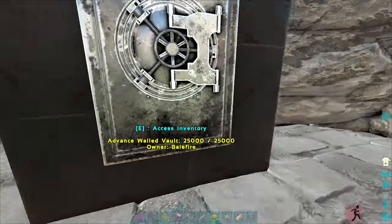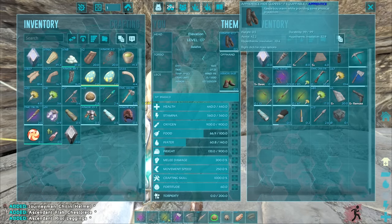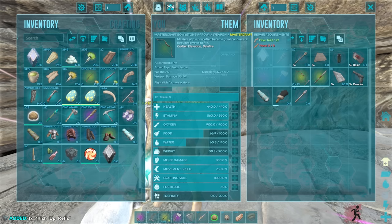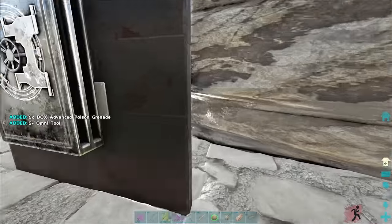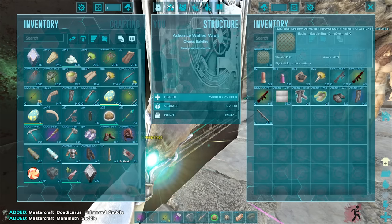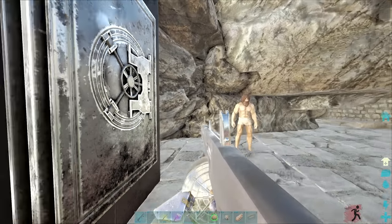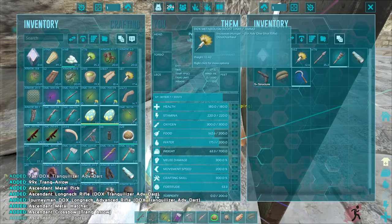Oh my god - we're rich! We're rich on the Dino Overhaul X mod! If this is this guy's server, I am so getting banned after this. Wait, I'm just gonna take that. Poison nade - sure! Nice! Wait - what is this? 361 - yeah, I'm taking that. Wait, is that an AA12? Bro - from Call of Duty! Oh my god, I'm in love! I need so many trank darts.